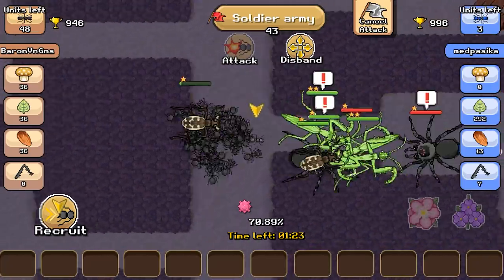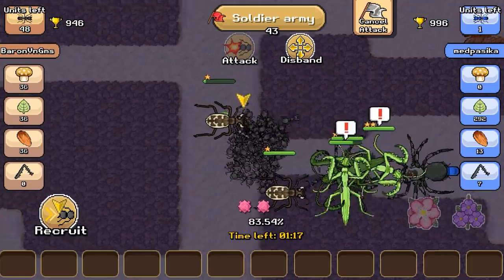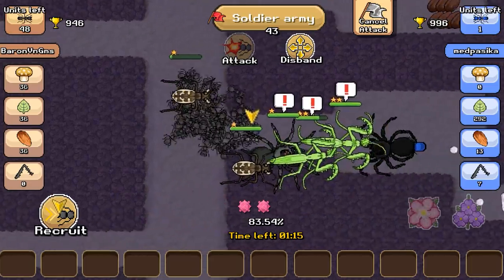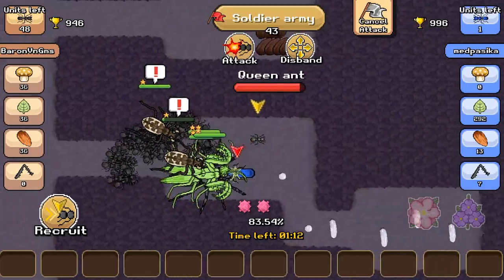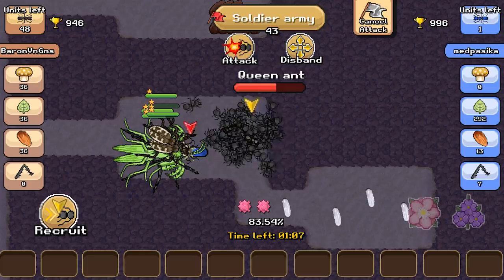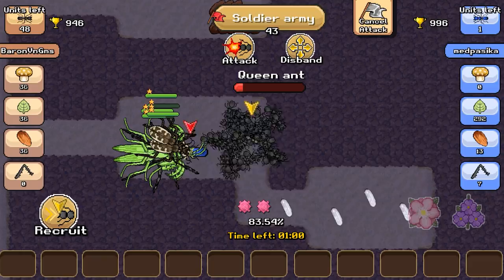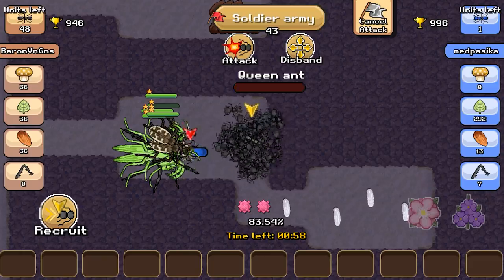Get out of the way — go fight! The tiger beetle is holding back — that's smart. Oh, I can't click him and tell him to stop fighting. Now it's just the queen. This is why you want to capture more bugs — so you have an impressive army. That was a massive bug army versus a massive bug army.